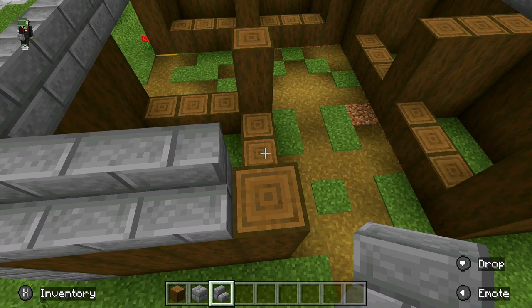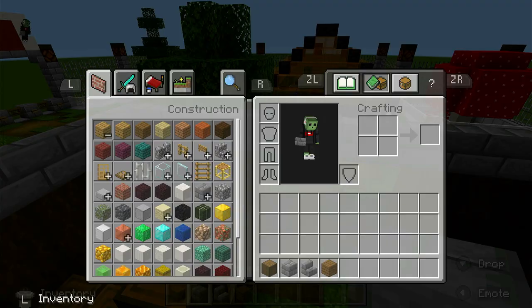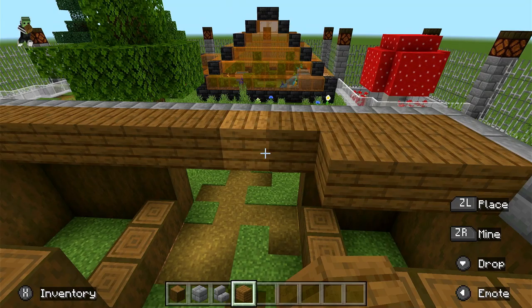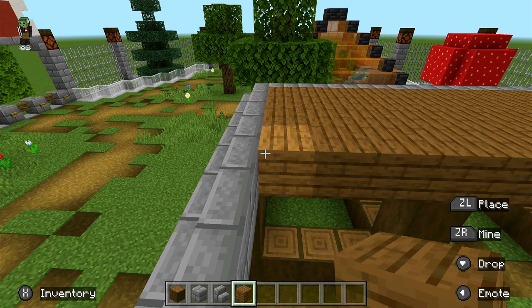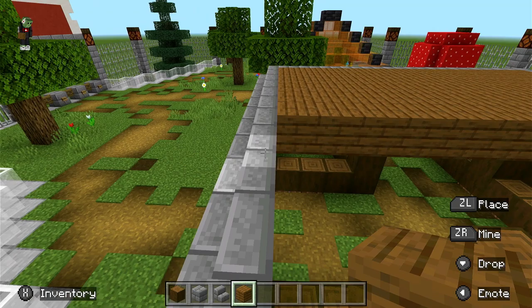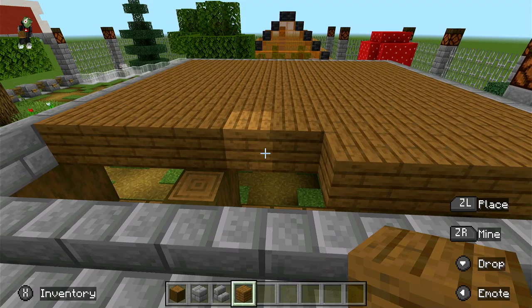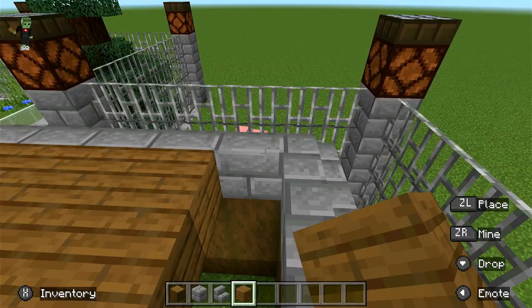Make sure it goes over the top like that. In the middle you're going to place spruce planks like this. If you haven't seen the first part, definitely check it out because this video doesn't really make sense without it - you don't want to only know how to build the reptile house without the rest of the zoo. Let me just finish this off and there we go - that is the reptile house almost complete.